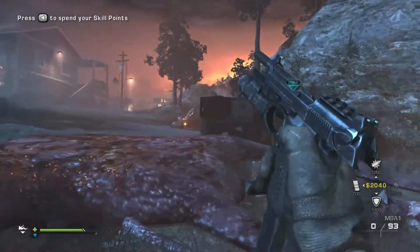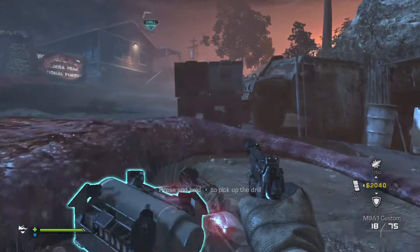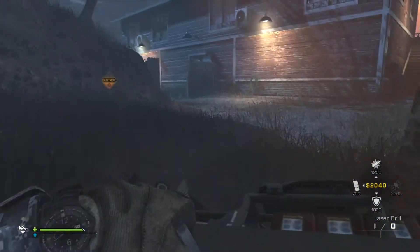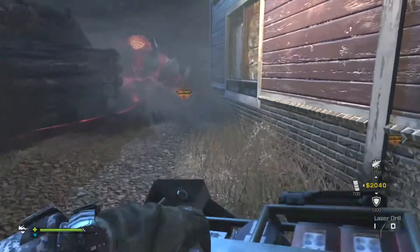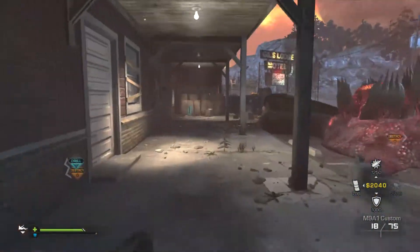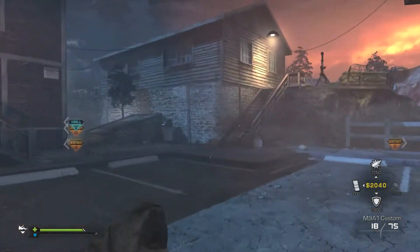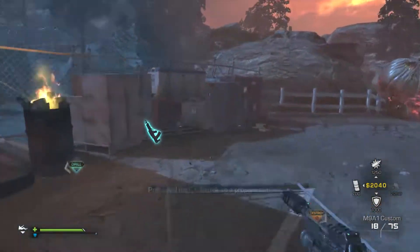Go to the scorpion for some extra points, and we'll level up our pistols. I always go with pistols first, simply because when you get to the third level up, you get to carry two primary weapons. There's nothing better than when you run out of bullets with your first primary, you have a second. Normally I use an LMG as my second — a gun full of bullets just waiting to go.